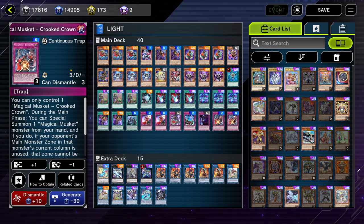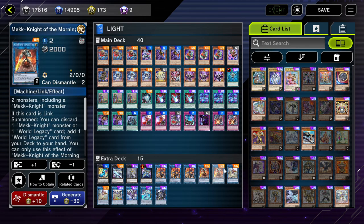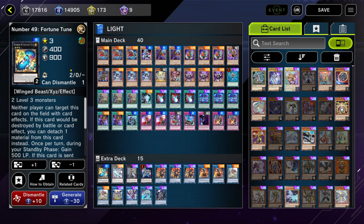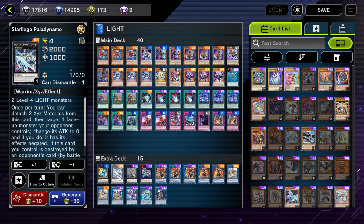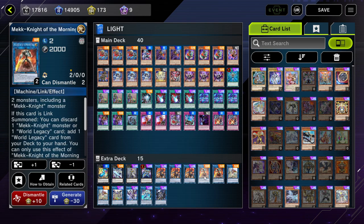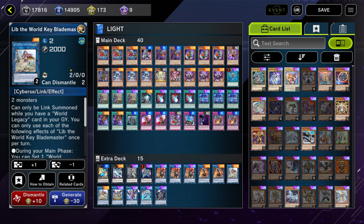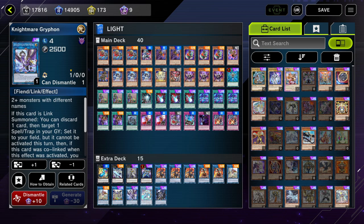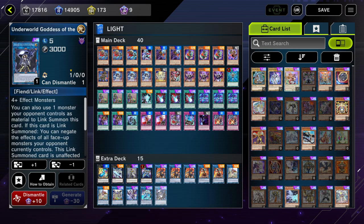For the extra deck, I almost never go into the Xyz monsters — mostly I only go for Max, Morning Star, Lib, and Avramax. But I also play Fortune Dune, Paladin of the Noble Knights, Exit the Night, Zeus, and for the links 3 Magical Muskets.